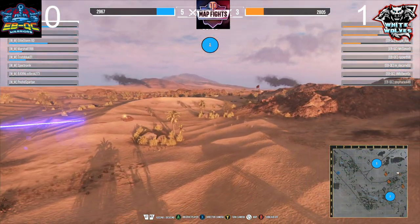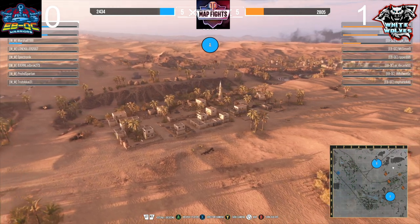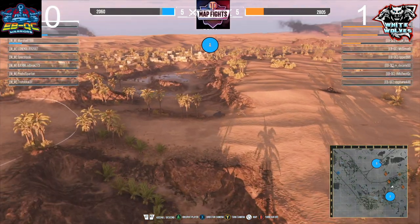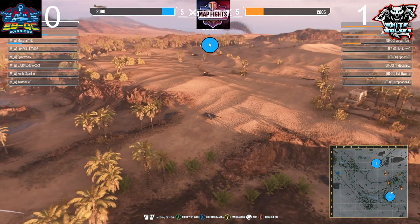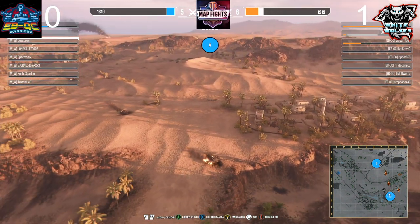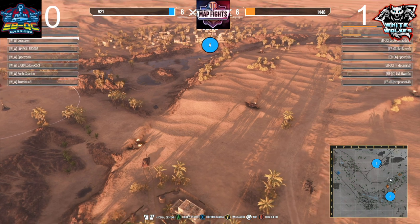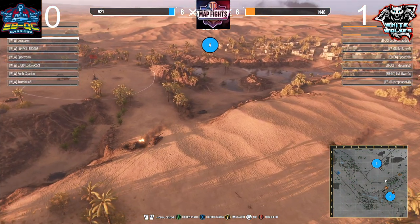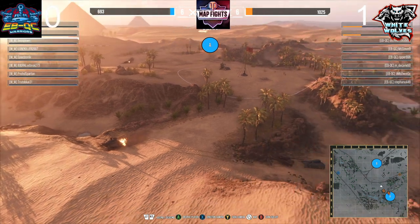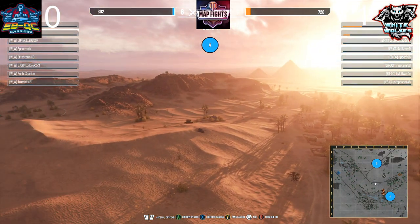We have a couple guys coming up from the rear to hit the B flag. Bat Chat coming up for B flag. White Wolves right now is not looking too good, but they still have their two heavies. Boss just took a shot inside the Concept 1B, which means Marshall is likely still inside the Bat Chat 25 ton and he's down to a one shot. Concept 1B probably also down to a one shot. It's down to a 2v2 — EBQC still has a lot of hit points. Bean and Volger have a decent amount and Volger is probably still inside the triple seven, double-teaming the Concept 1B.